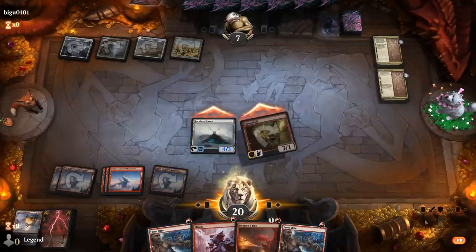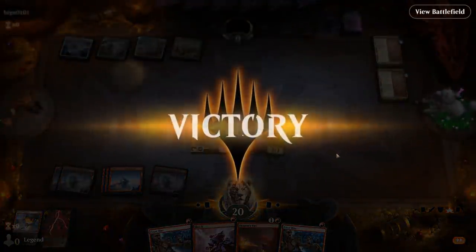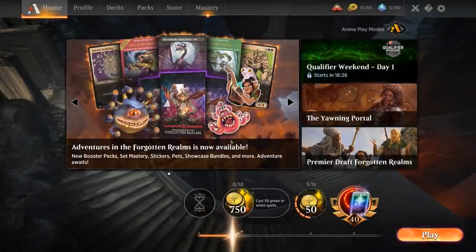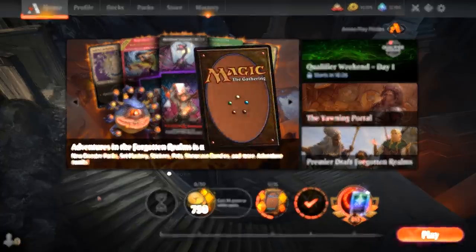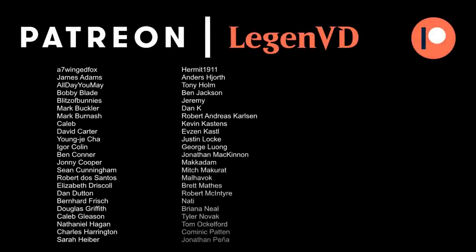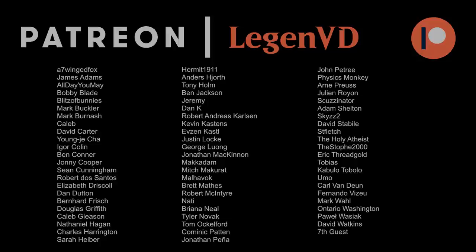Another Retribution — opponent is already dead. It took them a while to get going and the Flameskull was very punishing. This deck is capable of dealing four damage, whereas most red decks usually stop at three, so that fourth point makes a big difference against a 4-toughness Angel. Overall pretty happy with this mono-red deck — got to see plenty of Flameskull in action, and Goldspan Dragon makes almost every red deck, so at that point it's just a question of how you fill out the rest. Thanks for watching, hope you enjoyed, and as always have a nice day. Thank you to all my Patrons — you can become a Patron yourself at patreon.com/legendvd.